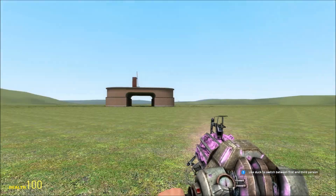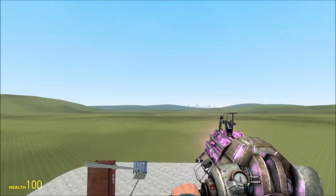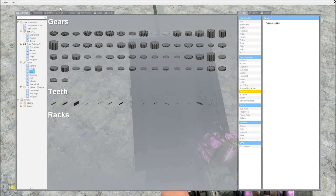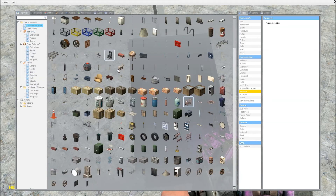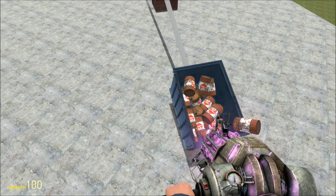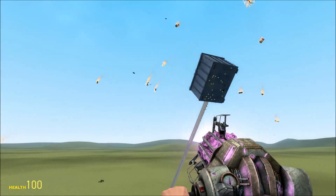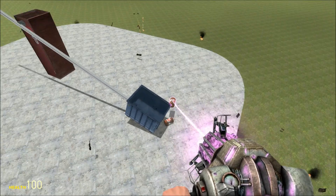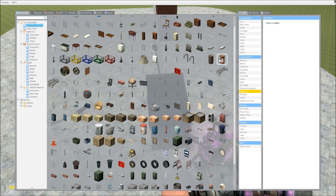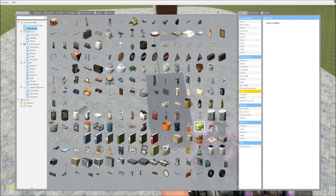I just had a cool idea — I'm gonna load this thing up with watermelons and throw them. Or, what if I put explosive barrels in it? Those reddish barrels actually explode on impact or if they get shot. Here goes — geez, they blew up before they got there! That was fun. We'll just stick with the watermelons — watermelon can break.